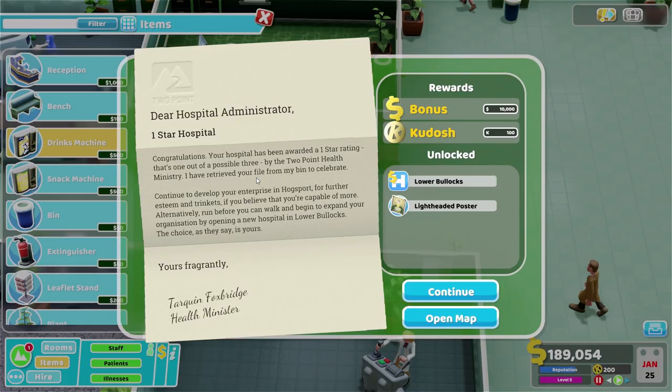I have retrieved your file from my bin to celebrate. Community to develop your enterprise in Hogsport for further esteem and trinkets. If you believe that you're capable of more, alternatively run before you can walk and begin to expand your organisation by opening a new hospital in Lower Bollocks. I have yet to mispronounce that - I consider this a personal achievement. Yours fragrantly, Tarquin Foxbridge, health minister. We've got 100 kudosh, 10,000 dollars, and we've opened up Lower Bollocks. And the lightheaded poster.